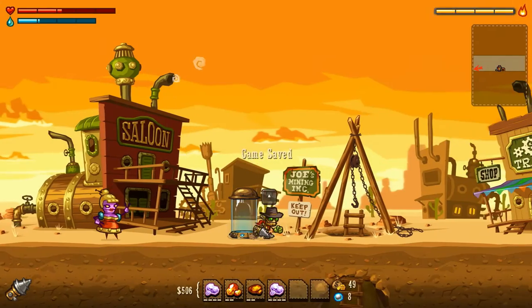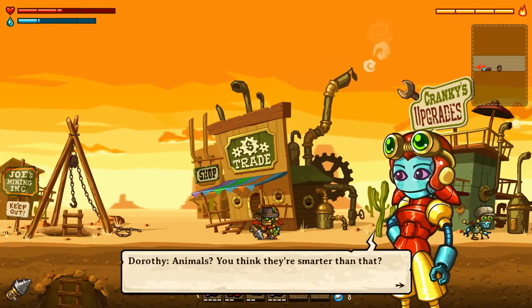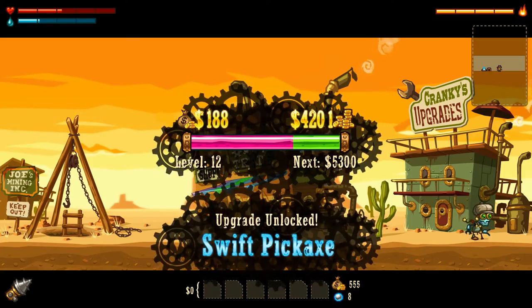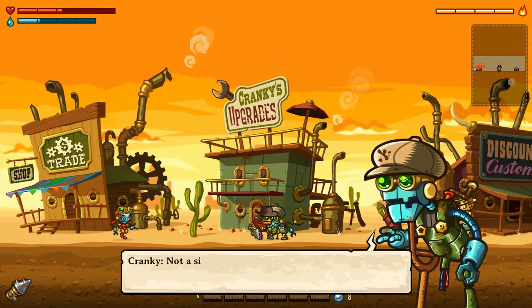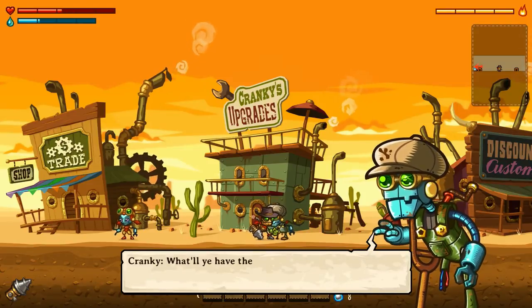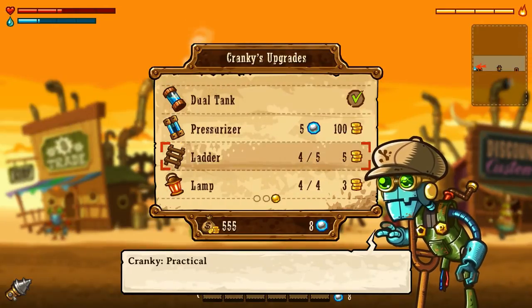Let's go back home. I'm actually playing on the keyboard today, not with the PS3 controller. Let's talk to Dorothy here - animals, you think they're smarter than that. Let's sell off all our loot. Swift pickaxe, alright. Let's go to Cranky and see what he's got for us. Not too bad - steam technology, electricity, steel damaging. We don't have that one.